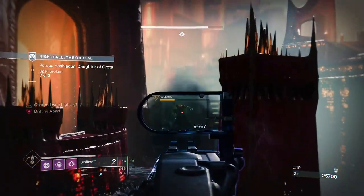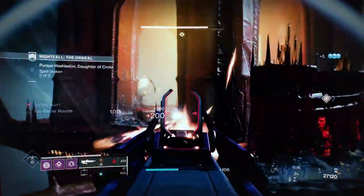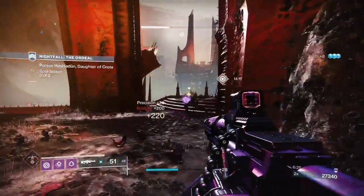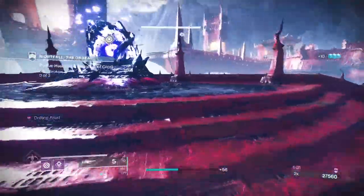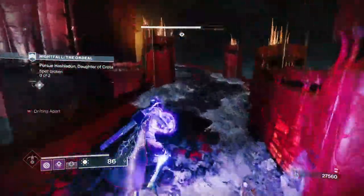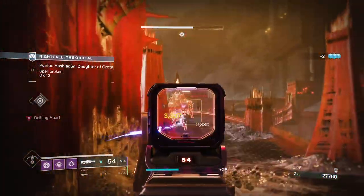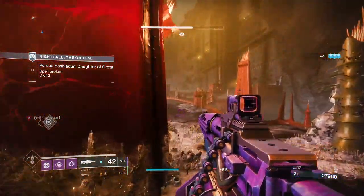Once I take it down, I clear down the adds over here. Then we can proceed to pick up the Orb Charges and dunk them. To make the Champions appear, you must pick up the Orb Charge halfway so adds can spawn. Once you do, you can drop the Orb Charge and then deal with the adds. Of course, you can multitask — just carry the Orb Charge and deal with the Champion and Acolytes.